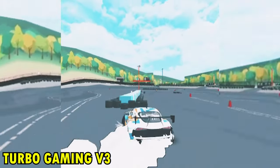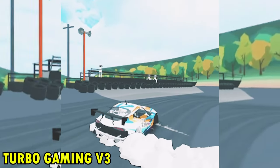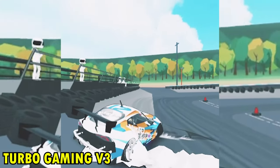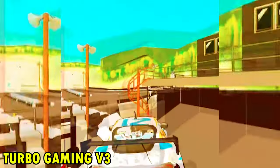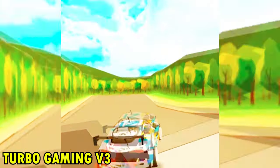Next we got Turbo Gaming V3. He is using the new Supra and going through a tight spot in Hiroshima. I've never seen anybody else doing this spot — it was so clean and so tidy. How did you even find this place? You guys are getting to a different level with these stunts.